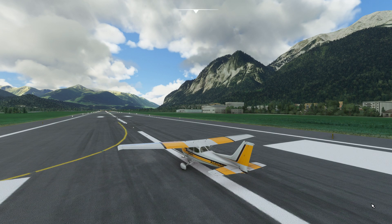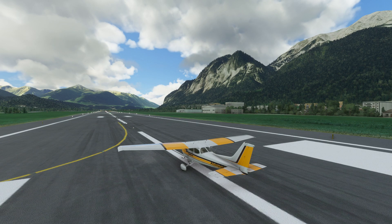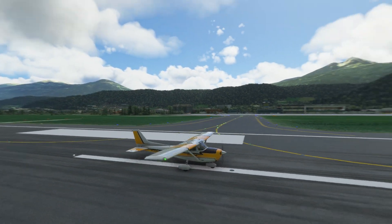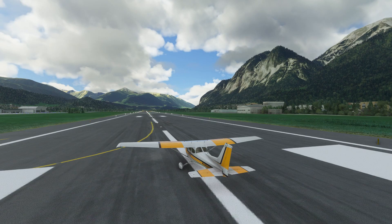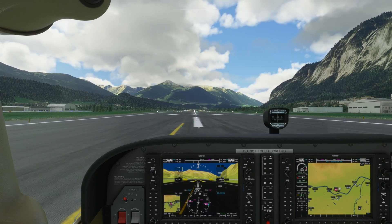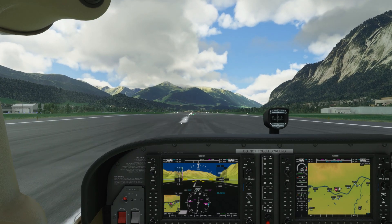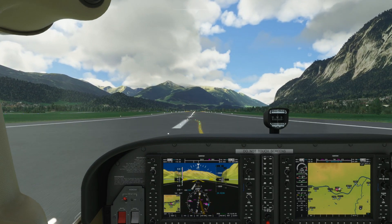We're set up on runway 26 at Innsbruck. Look at the default scenery — this is default Flight Simulator 2020 at Innsbruck. That's just absolutely stunning. This was one of the very first places I saw in Flight Simulator 2020 when I first got it, so you can imagine I was immediately blown away. I'm going to throttle up, get up to speed, fly around, and then come back in the opposite direction and land on the same runway.